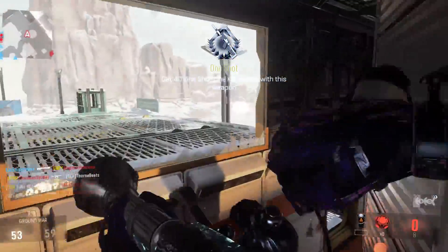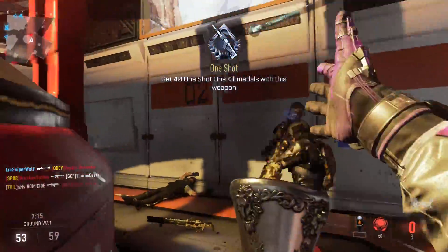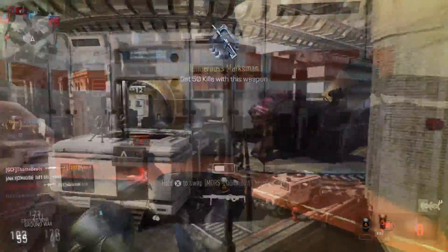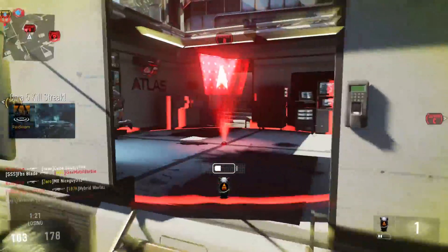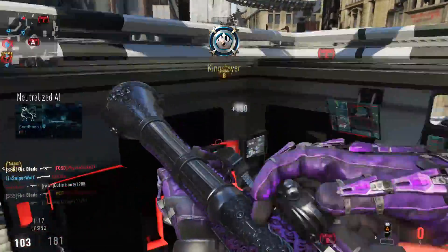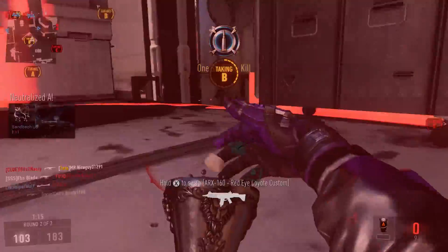If you want to unlock these guns you first have to get a variant in a normal or advanced supply drop to unlock the base variant. So anyways, let's talk about the gun. It's a shotgun with one shot and a painfully slow reload.